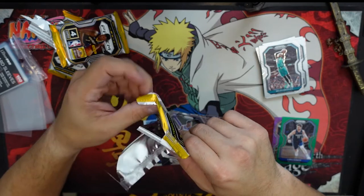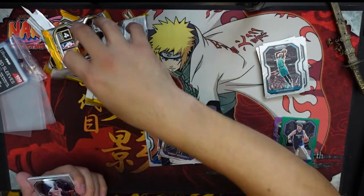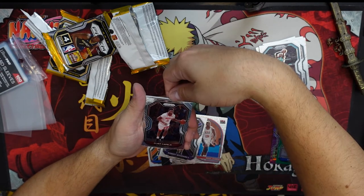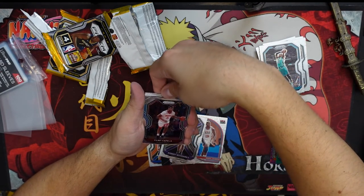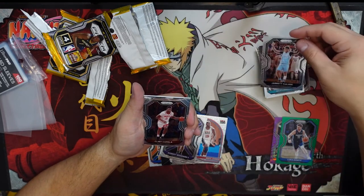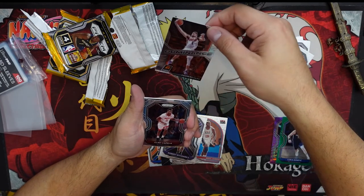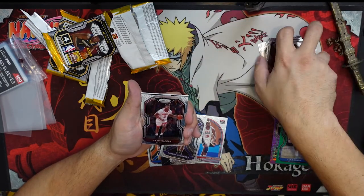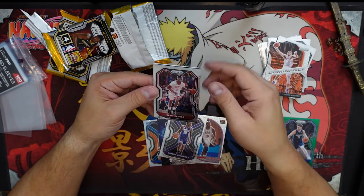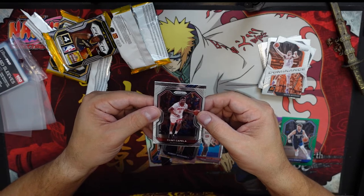Last pack of destiny — let's see. Oh, we got something thick, some thick action in this one. We'll start from the back, slow roll it a bit — we have a little insert action, boom, Devin Booker! Do we have one more? Nope.